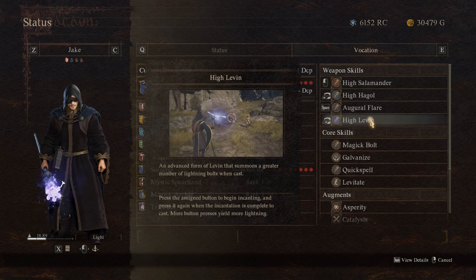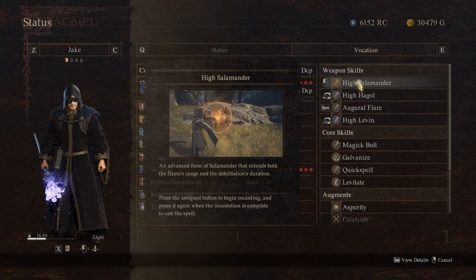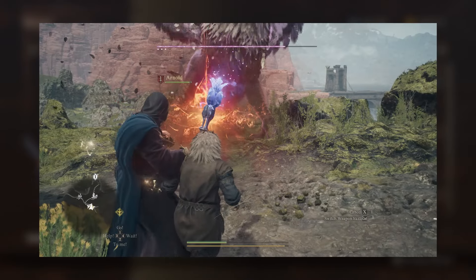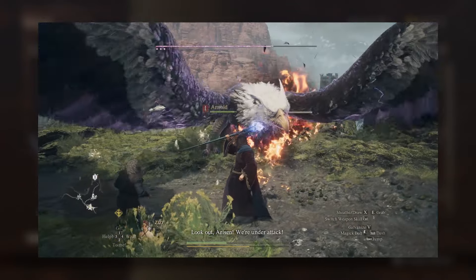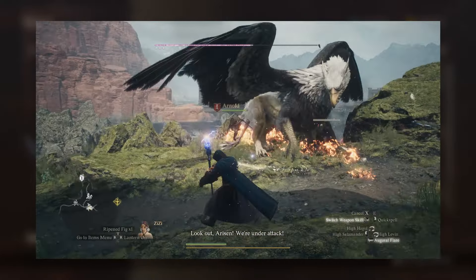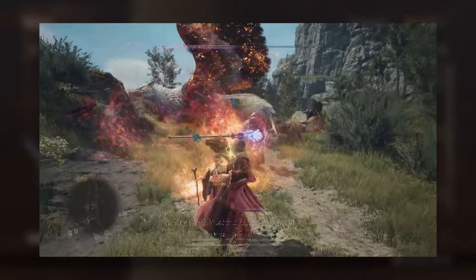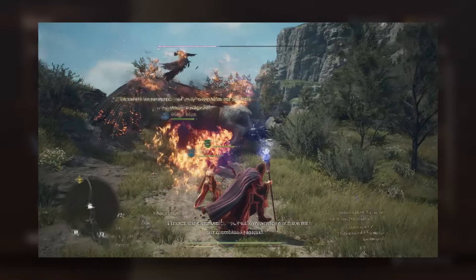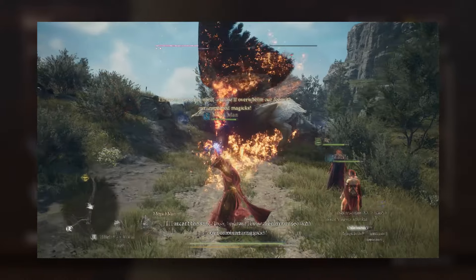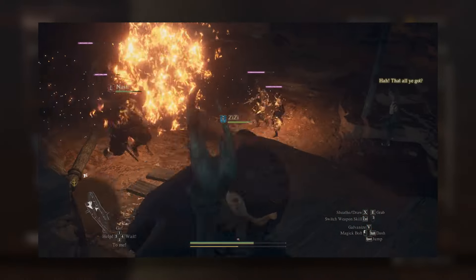High Leaven can be swapped out for Thundermine if you prefer that one. With Salamander, this is going to do an insane amount of AoE, as you can see on screen. It also provides fire damage, and I like it a lot better than Flamethrower because you're able to cast while it's running and it will consistently do tons of damage. You'll see a lot of AoE clips with this — it does really well on bosses, on adds in general, and for your team. High Salamander is pretty much a must-have.